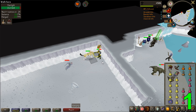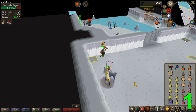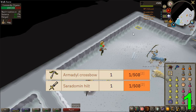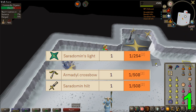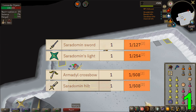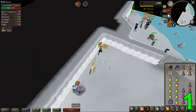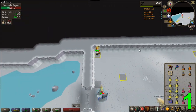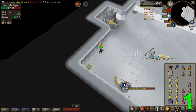Pretty much all of your profits come from rares, which means that if you're very lucky you can make an insane amount of money in a short time, though if you're unlucky it could easily go the other way. The two main rares are the Saradomin hilt, currently worth 40 million with a drop rate of 1 in 508, and the armadyl crossbow worth 25 million with a similar drop rate. There are also two more common rares: Saradomin's light at 1 in 254 worth 400k, and the Saradomin sword at 1 in 127 also worth around 400k. The average kill from Zilyana is worth an amazing 160k due to the high-end rares, though regular drops are only worth around 20k.